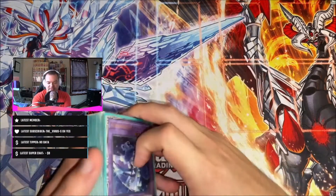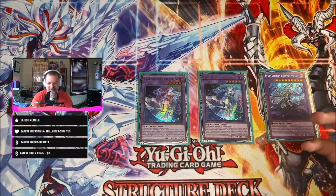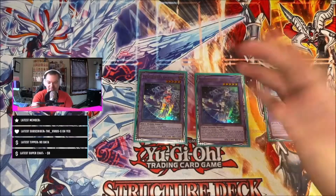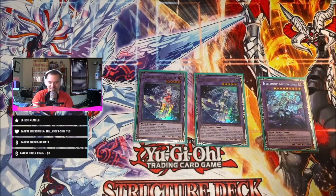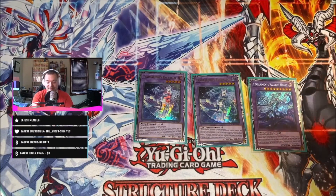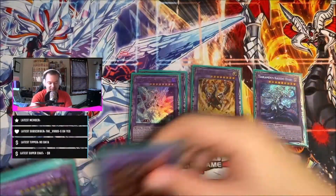Moving on to the extra deck — starting with the Tear fusions. I play two copies of Kitkallos and one Kaleido Heart. Very standard; they're recyclable and you can get them back from the graveyard into the extra deck. Some builds play only one Kitkallos, but I like having the second copy. Kaleido Heart — you don't go into him as much, but he's a good boss monster with 3000 attack, or 3500 if the field spell is out, so he's a beefy boy.